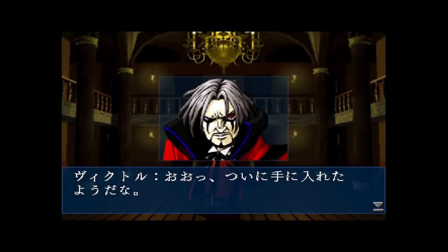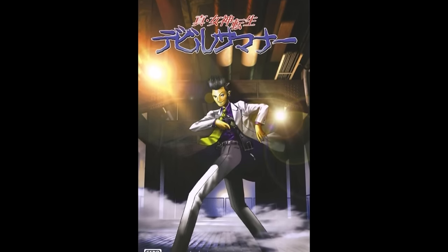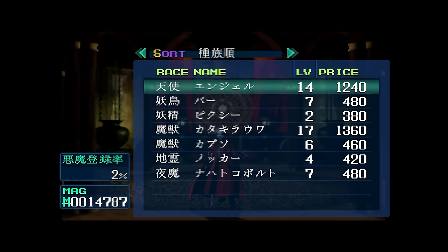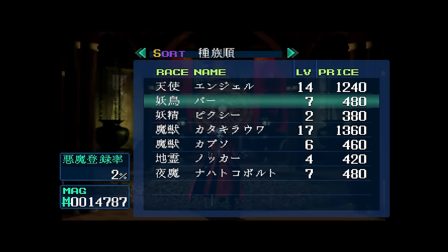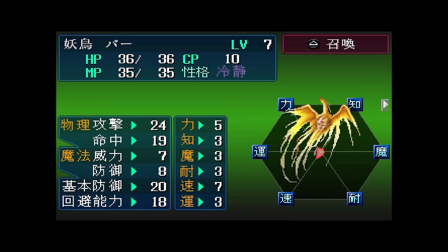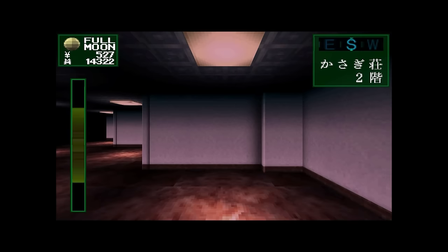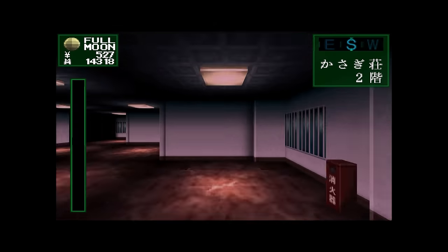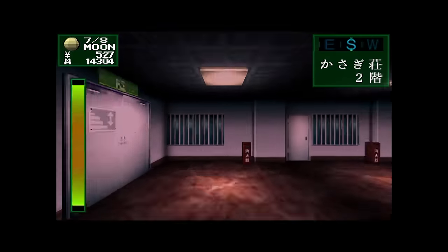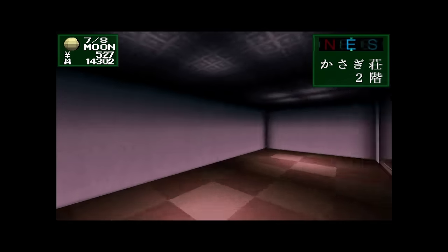Before we get started, I'd like to note that I'll be talking about the PSP version of the game. Among other quality-of-life improvements, this release adds a demon compendium, which — considering negotiations are untranslated — is quite a big help to someone who is not fluent in Japanese. This is the version I'd personally recommend if you want to try the game out. Though the soundtrack is much clearer and better sounding on the Saturn, the PSP version ultimately provides a better game for English speakers.